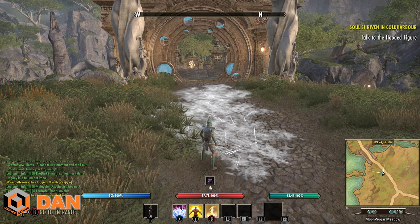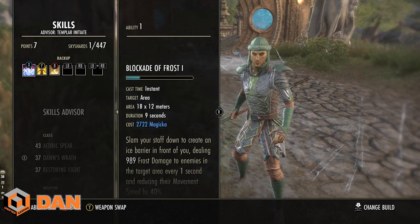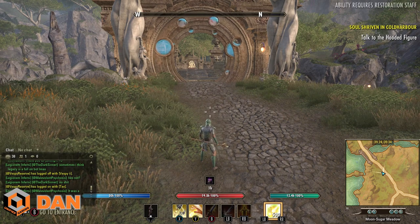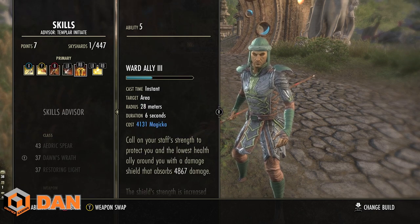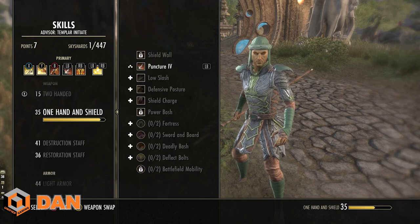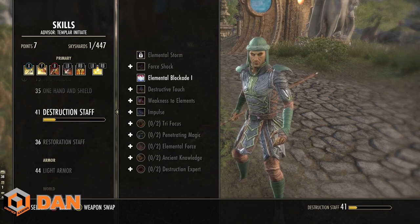So you can put skills on your bar that you can't even use — for example, with a staff equipped I can have Ward Ally and Puncturing Strikes on the bar and they'll still gain XP. Because they come from a skill line, they're also leveling up that skill line. This means I'm simultaneously leveling up Aedric Spear, Dawn's Wrath, Restoring Light, Two-Handed, One-Handed and Shield, Restoration Staff, Light Armor, and Heavy Armor all at the same time.